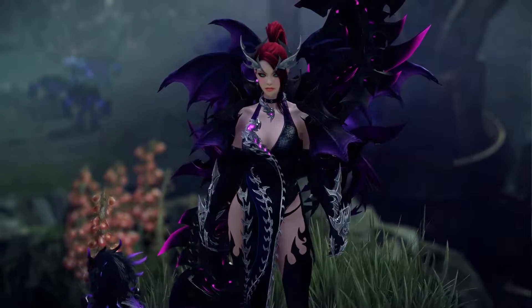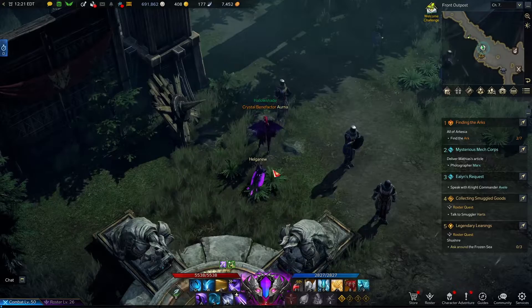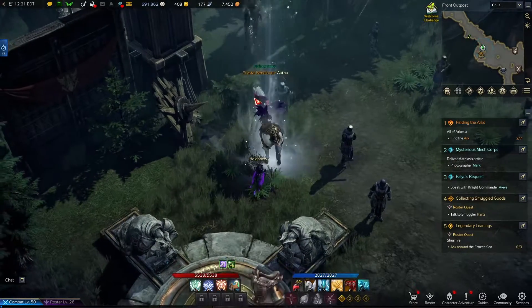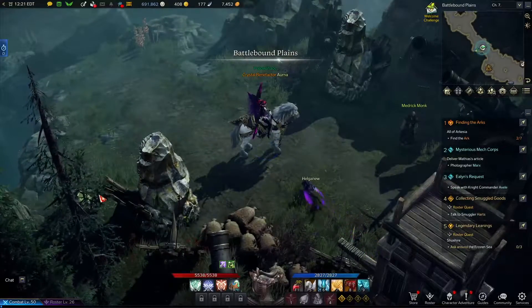For our first seed location, we're going to be starting right here in the lower portion of the map at this tripod. You can see that in the top right hand corner there are seven Makoko seeds for this zone. Our first one is right next to this tripod — as soon as you go through this entrance, the Makoko seed is just off to the left side of the path, hidden by these trees.